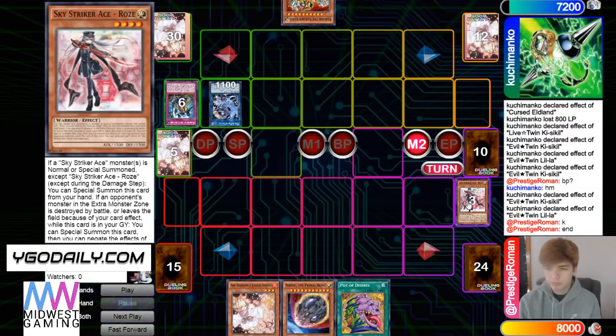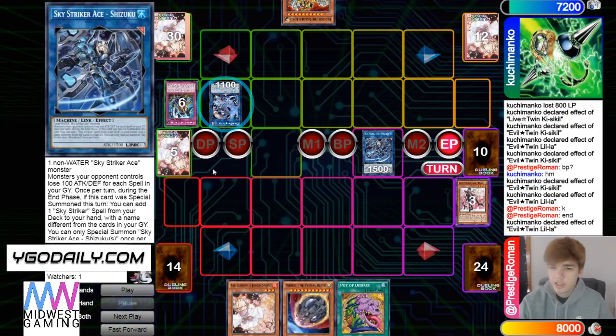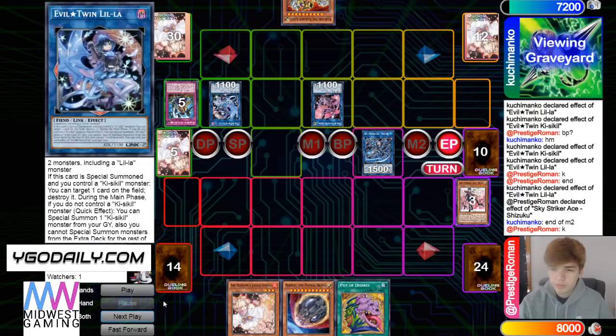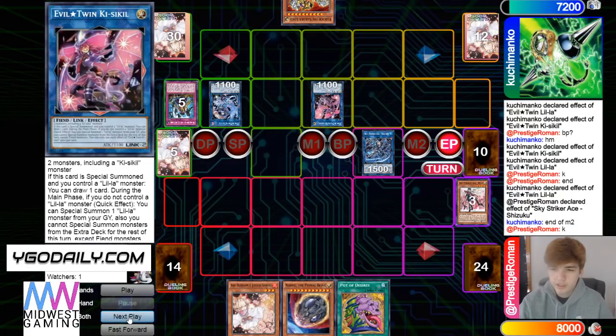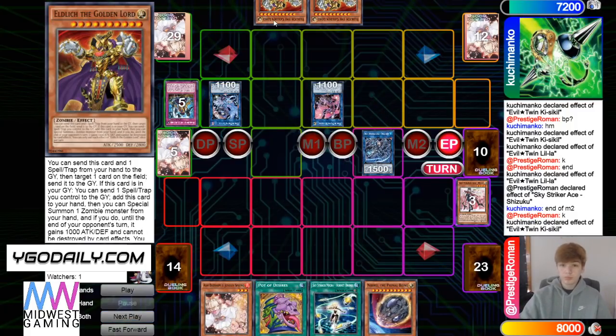Pretty good. Normal summon Rose, going to Shizuku, then in main effect — summon back and effect. Wow, he deserves this. Why add Lord last turn? There's no point to add Lord last turn — zero.